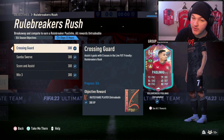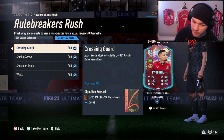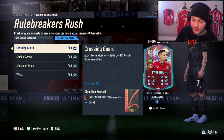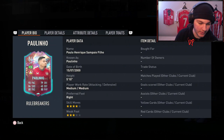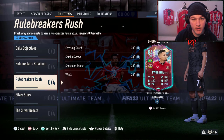Another weekend, another promo, which means another objectives guide. Today we're going to be looking at Rule Breakers Paulino. This card looks actually respectable - good pace, solid shooting. His in-game stats show four star skill moves, three star weak foot, and 98 sprint speed. Honestly doesn't look like an awful card for this point in the game.